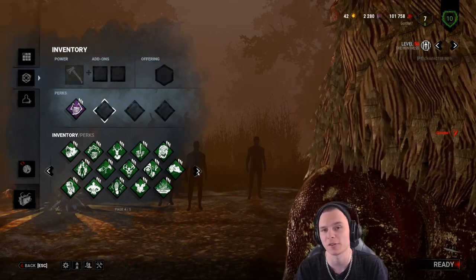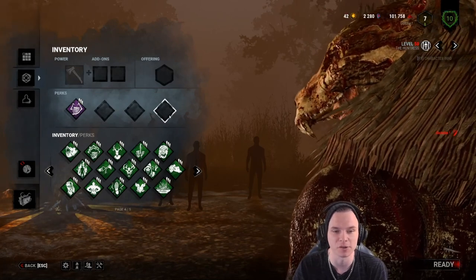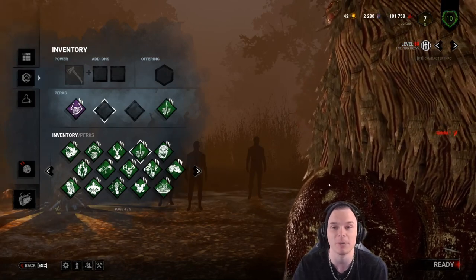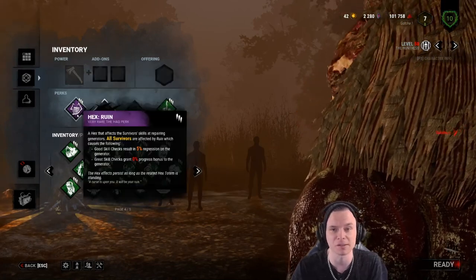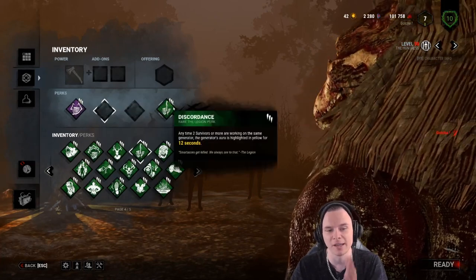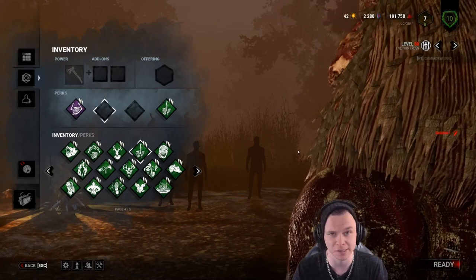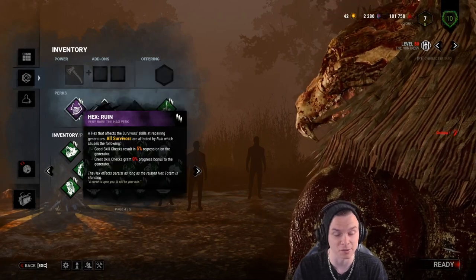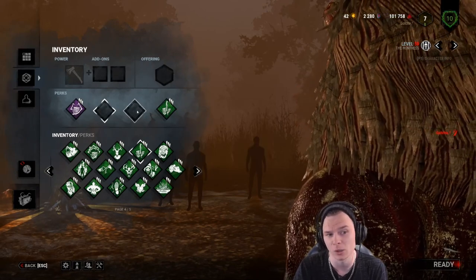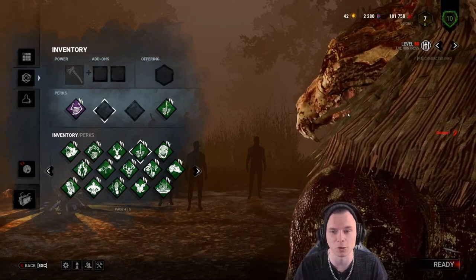My old-school recommended build had something to stall, something for situational awareness, something to speed the game in your favor, and something to snowball. Currently on the Huntress it's a little different: I've got something to stall, something for situational awareness, something for situational awareness and stall, and something for stall. Four perks all about stopping the game in your favor. It's very fast for people to do generators, and I want to slow that down as quickly as possible given that I have 110% movement speed.